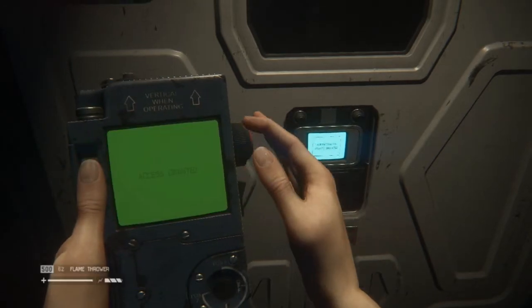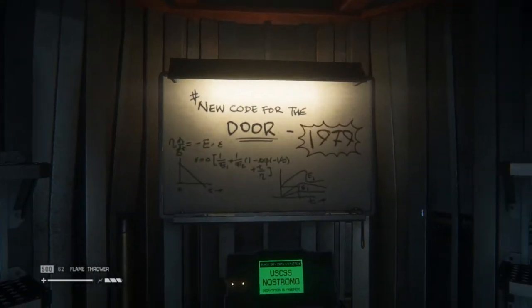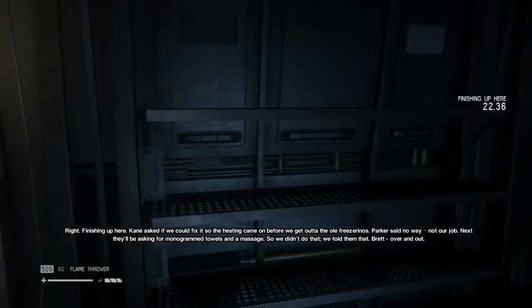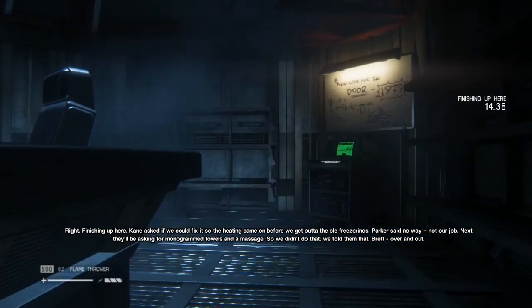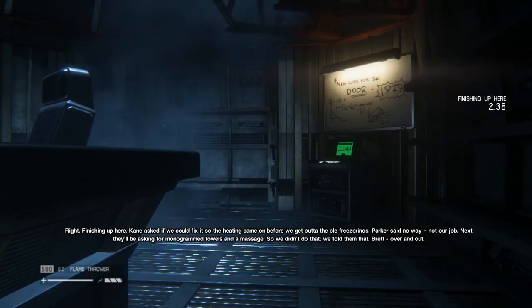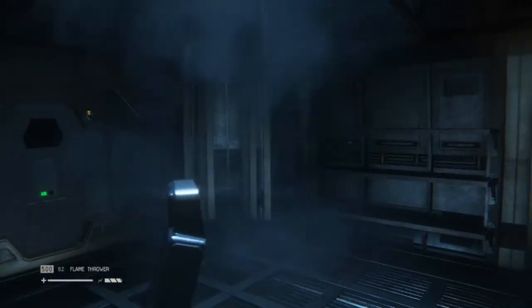What do we got in here? New code for the door is 1979. That is a reference — that is a reference to the year that Alien came out. Finishing up here. Kane asked if we could fix it so the heating came on before we get out of the old freezer. Parker said no way, not our job. Next he'll be asking for monogrammed towels and a massage. So we told him that. For those of you who don't know, Kane is the very first person who birthed an alien in the original movie. Poor Kane. Didn't get his hot towels.